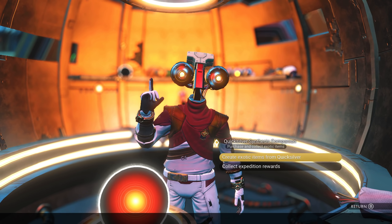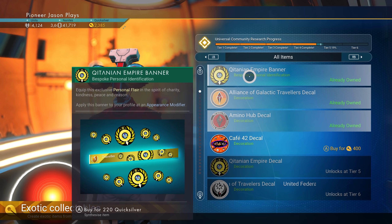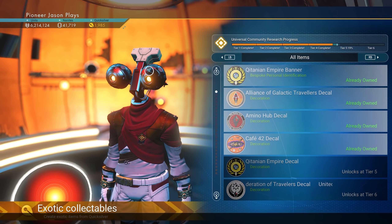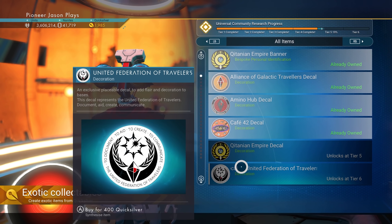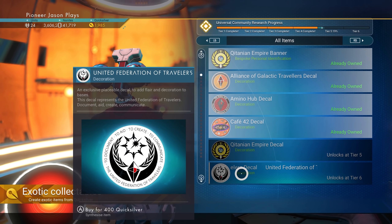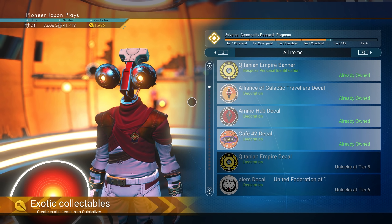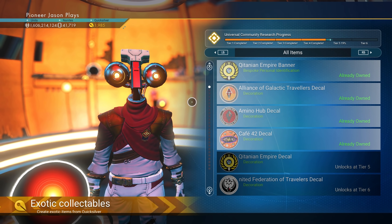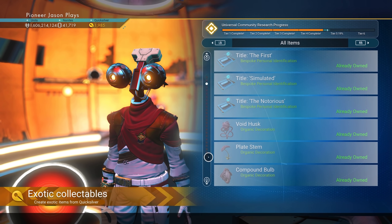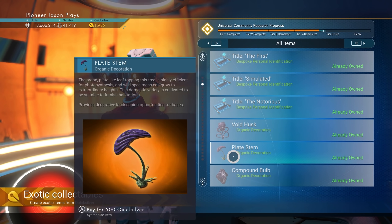Create exotic items from Quicksilver. We've unlocked the Cafe 42 decal, so we've unlocked all of these so far. It's 400 Quicksilver, so not really that much. I still have 1,900 Quicksilver saved up. We still have two more tiers — Tier 5 and Tier 6 to unlock. If you're ever looking for any other Quicksilver item, if you want to save it up, or if you're a brand new player and you want to get some of the cooler stuff, you can always go back through and buy any of the stuff you can. You just have to save up your Quicksilver in order to buy them, because a lot of this stuff is different.